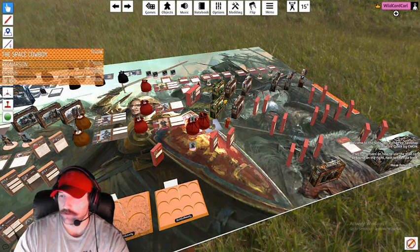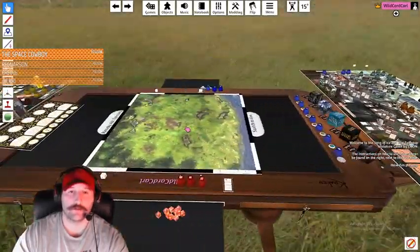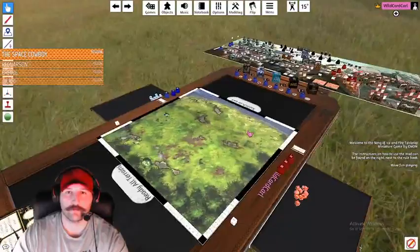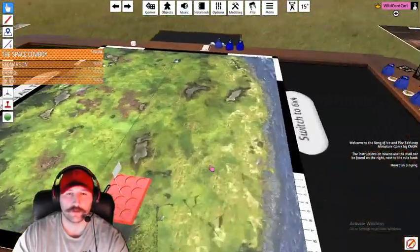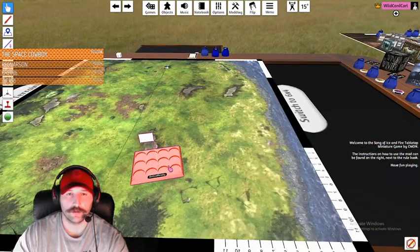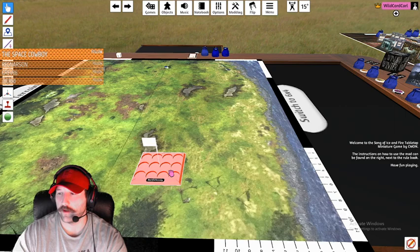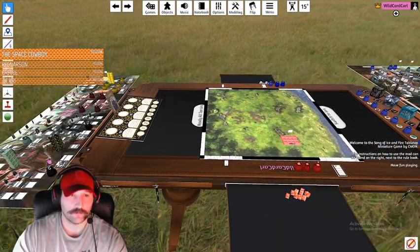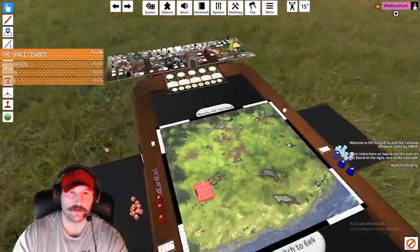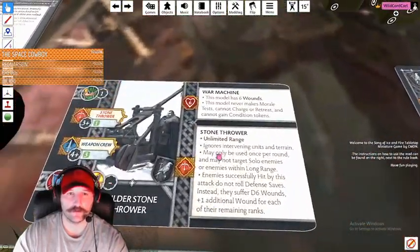Starting with some basic Tabletop Simulator controls: right-click drag around the map, zoom in and out, pick something up, Q and E to rotate things. That's not how you do pivots — we'll get into that. Alt key is important: instead of zooming your camera way in to read a card, just hover over it and hit the alt key — it pulls it right up.